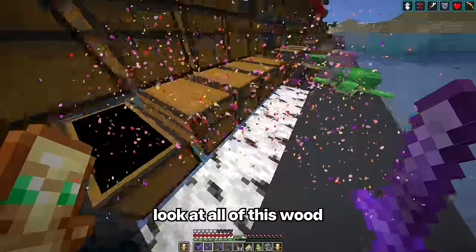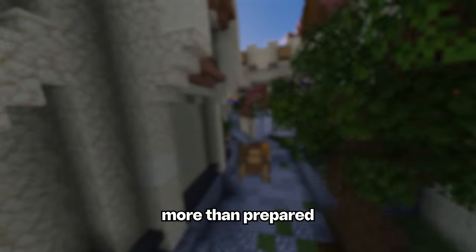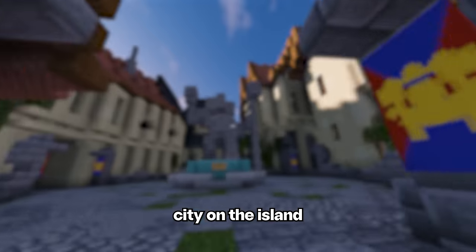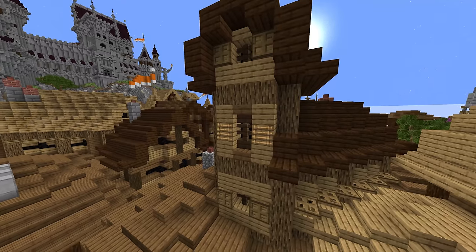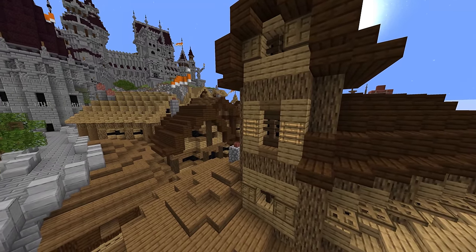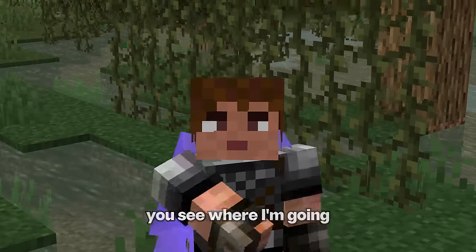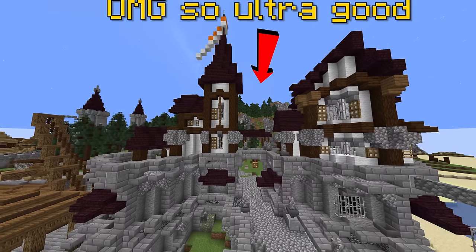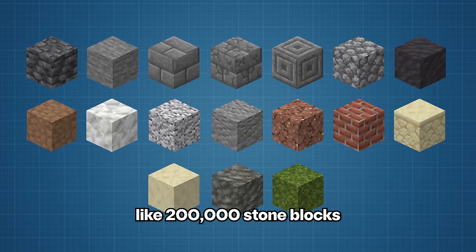We are going to be more than prepared for this future city on the island. But what I didn't tell you was that the shulker boxes and wood for the city was only half of the equation. This house looks good but it's all wood. This house also looks good but it's all stone. This stone and wood house looks extra splendid. Next up, we need to collect like 200,000 stone blocks.